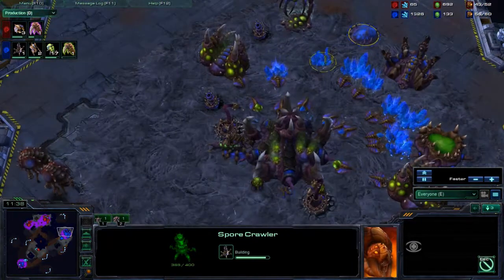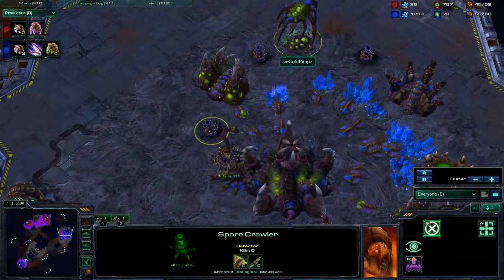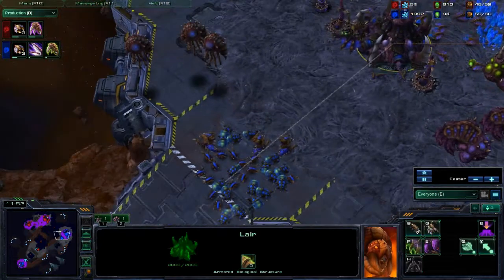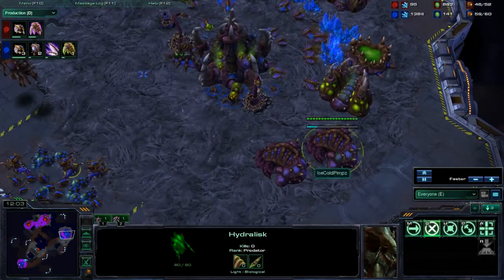You can see me getting some Spine Crawlers around here — I was pretty scared of his Mutalisks. I was wondering why he hadn't used the Spire already, thinking maybe he was massing a whole bunch. He doesn't have any Banelings in this mix and I have a whole bunch of Banelings and some Hydralisks as well. I'm trying to save up enough gas to get the carapace upgrade.